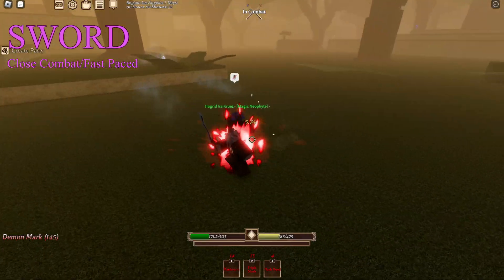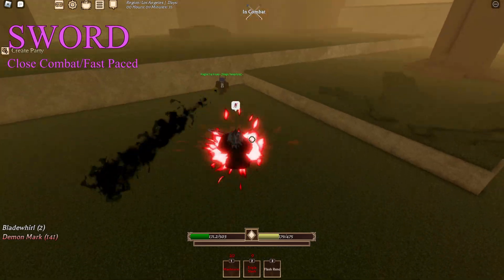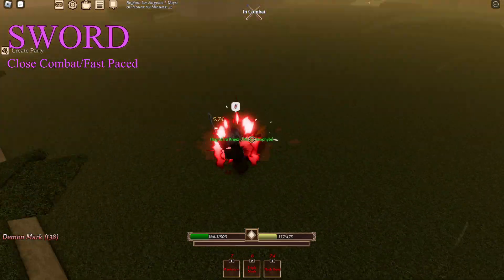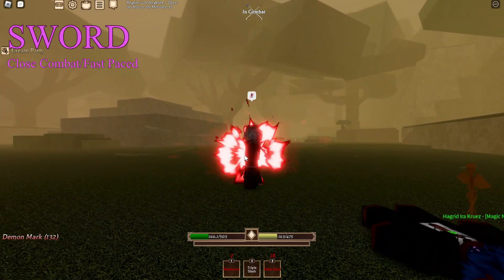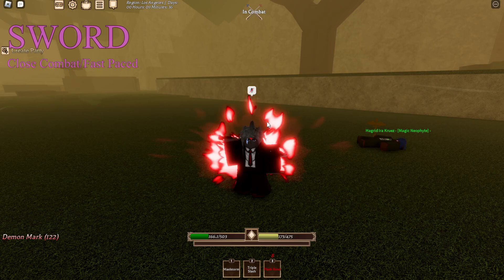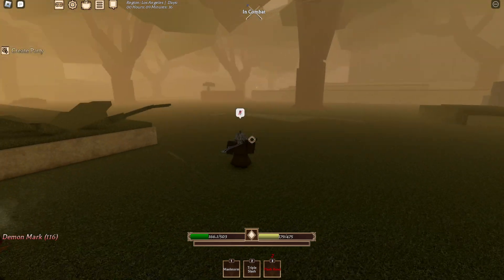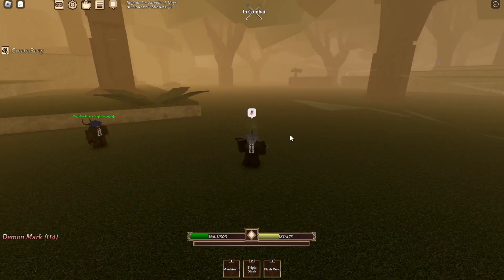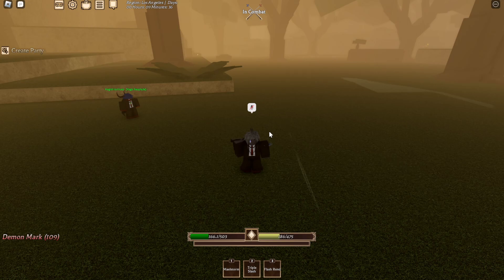Maelstorm, M2, nope. Flash Rend — that actually hit him, pretty nice, pretty cool. Just to note, every class right now has its cons and pros. You just have to see which one you like to play with the most. Sword is close quarters and very smooth. Fist is also close quarters but more engaging.